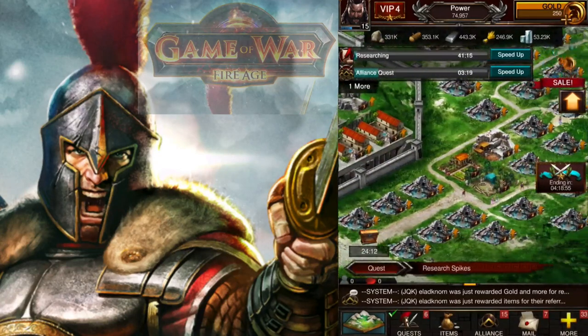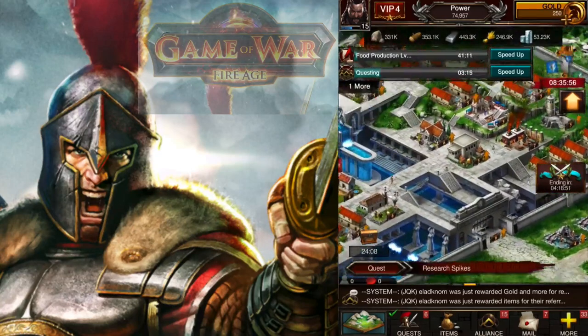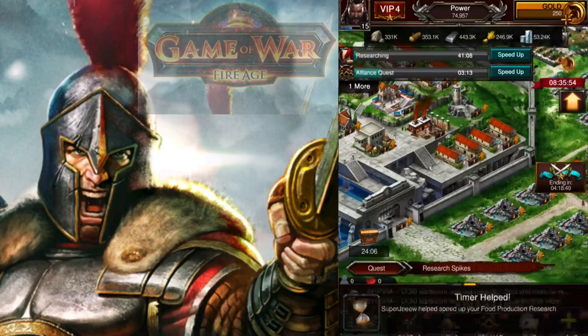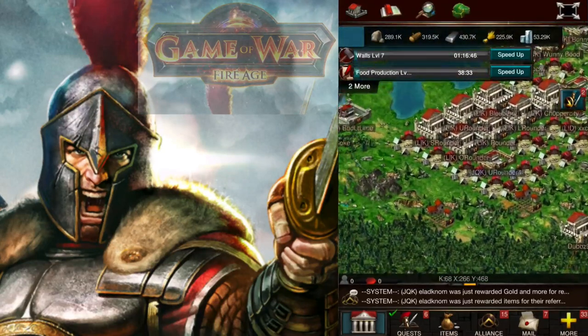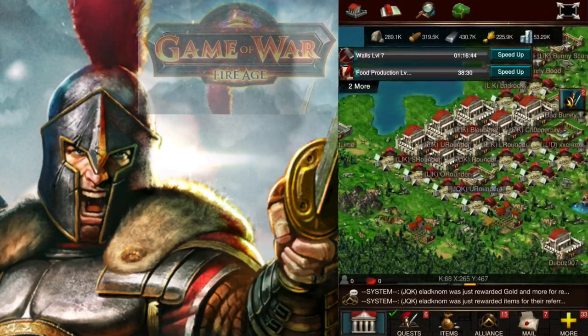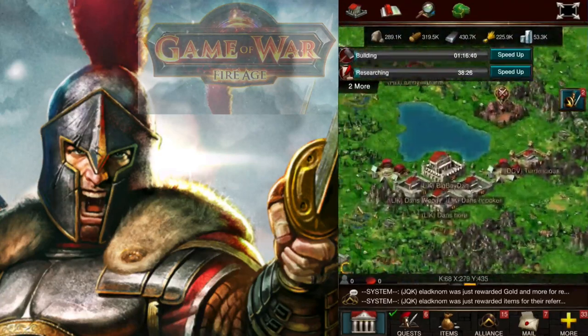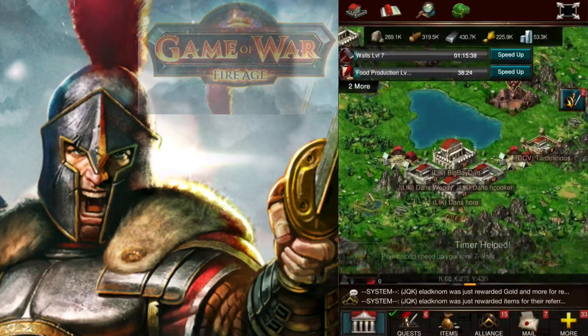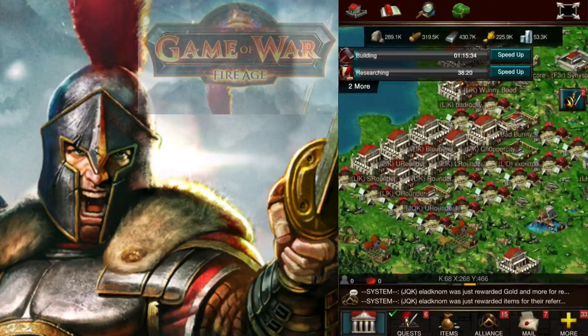So it begs the question, what are these things actually used for and why are they in the game? Here's what I have started using encampments for — and this wasn't my idea, other people do this. You essentially use it so that people can't port right next to you. That's the only effective use I've really seen for them.